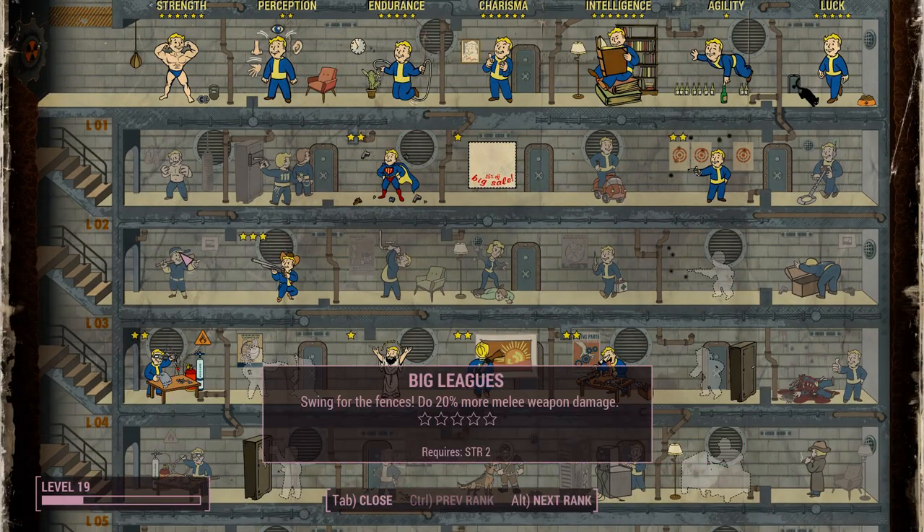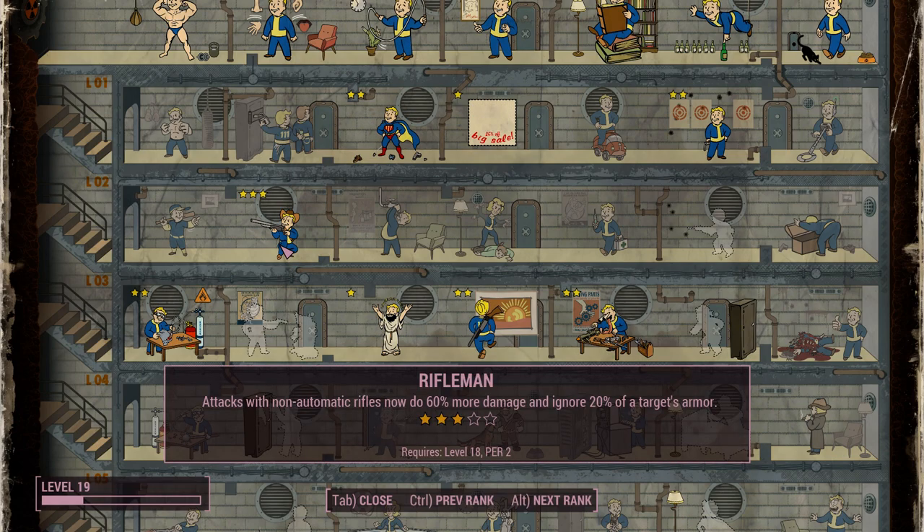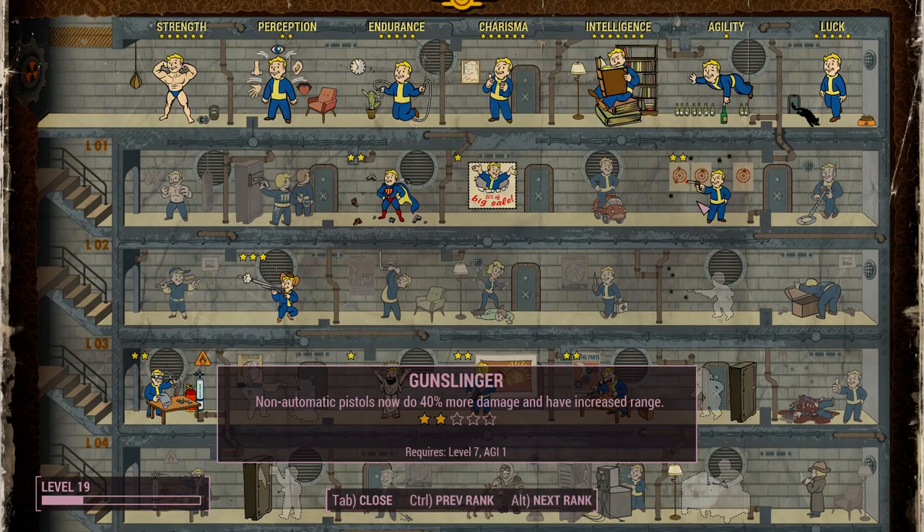So you have your melee builds and your heavy gun builds. You also have Rifleman, which covers any non-automatic rifle. This includes the hunting rifle, almost every shotgun as long as it's not automatic, and some laser weapons as well, like the laser rifle and the rail gun.